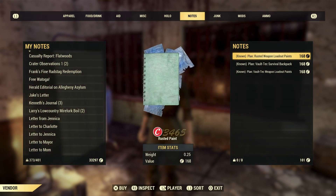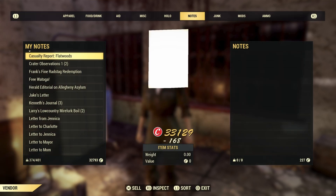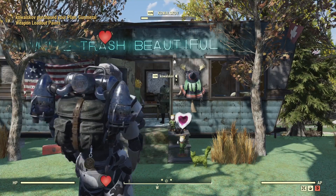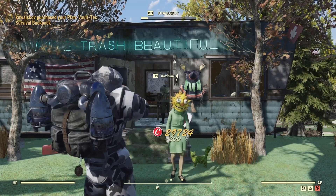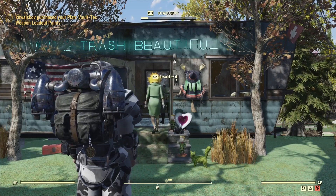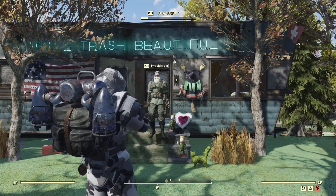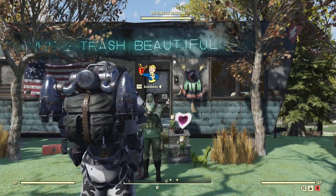Most are less than 200 caps — just buy them all. Because they sell. That's why you'd want to pick them up. As you can see here, I'm selling mine for 200. Not ripping anyone off — just if they don't know the plans exist, there they are. Saves them the trouble of going and finding them, even if they do know about them.